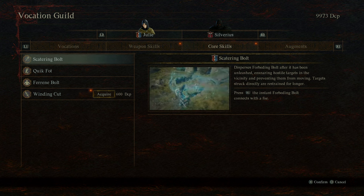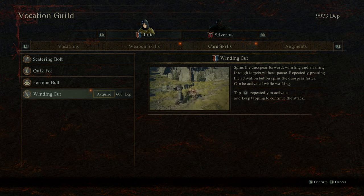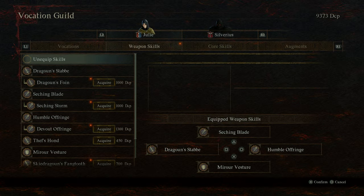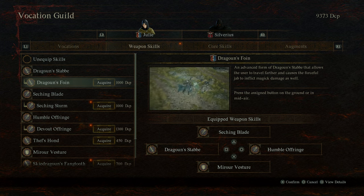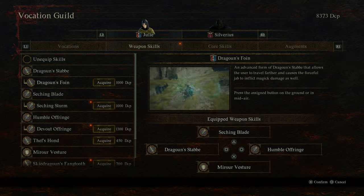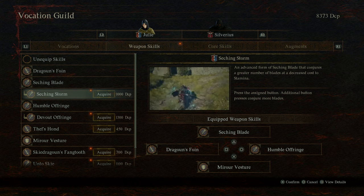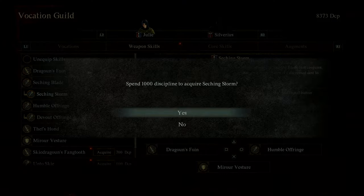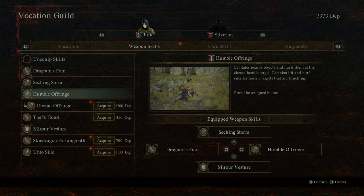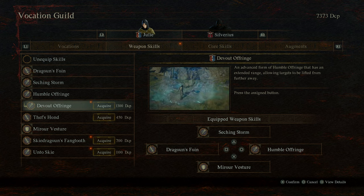Winding Cut spins the duo spear forward, whirling and slashing through targets — repeatedly pressing the activation button spins the duo spear faster. That's just a core skill, so why not. Dragoon Stab becomes Dragoon's Foin — it allows you to travel farther and causes the forceful jab to inflict magic damage as well. Awesome, that's an immediate yes. Seizing Blade becomes Seizing Storm — an advanced form that conjures a greater number of blades at decreased stamina cost. Really good for staggering. Humble Offerings becomes Devout Offerings — extended range allowing targets to be lifted from further away. That's a yes.